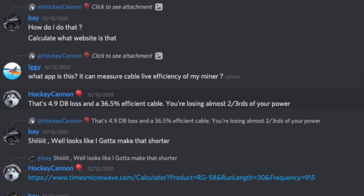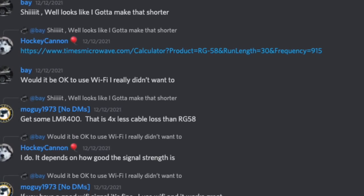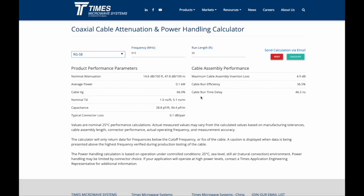I decided to change that setup after seeing a few conversations in the Discord that really sparked my interest. I took a look at what kind of impact a long coaxial cable would have on my miner — I would have needed approximately 50 to 60 feet. I went to a website that somebody called Hockey Cannon posted in the Discord chat. This website gave specific numbers around how long a cable and what type of cable you're using, and the type of loss you would experience. For example, somebody using RG-58 cable at a run length of 30 feet had a cable run efficiency of only 36.5%, losing almost two thirds of the power to that antenna.